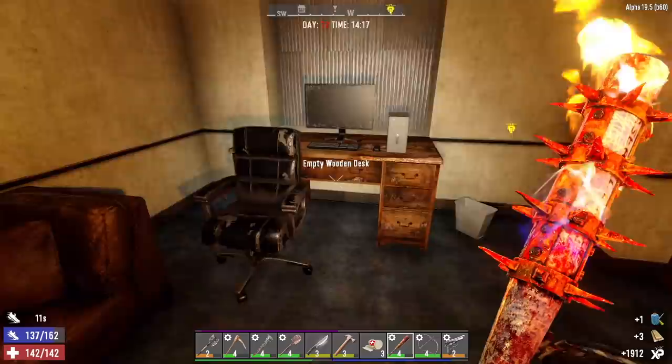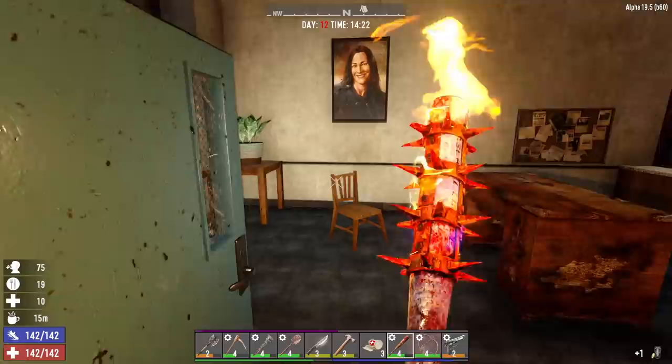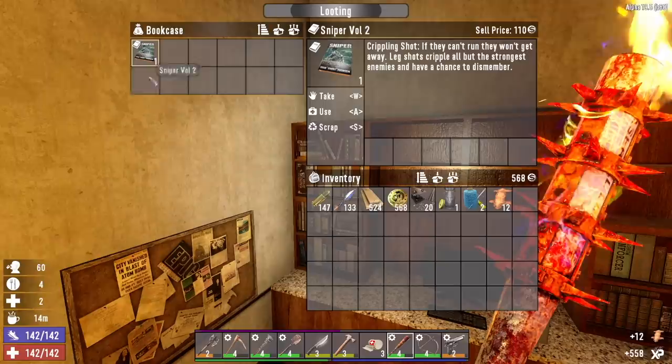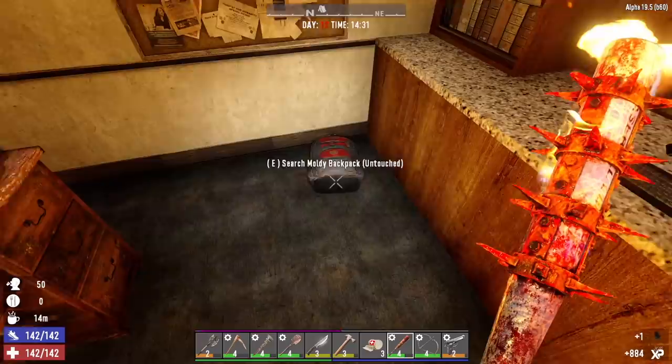Not much in here. I'll take the smoothie though because we are hungry and thirsty — the smoothie provides both hunger and thirst. Who — sawed off shotgun mod, gas can recipe. Batter Up Gear — take 5% less damage when wearing the number jacket and hat. Crippling Shot for sniper — yeah, I'll take that. I'll read that even though we already know it.